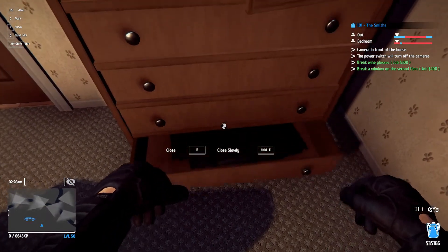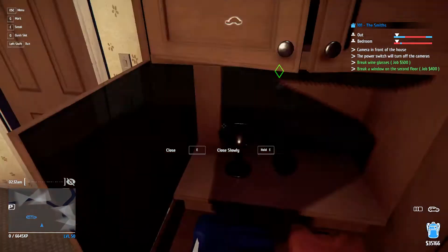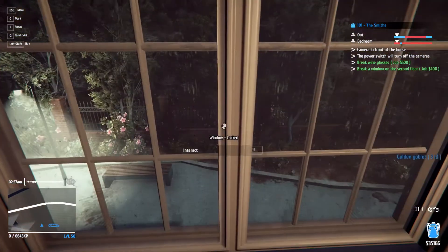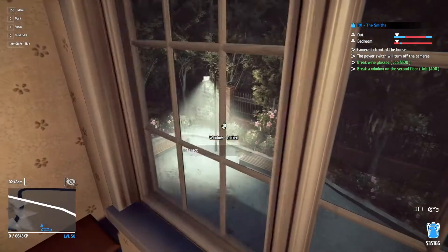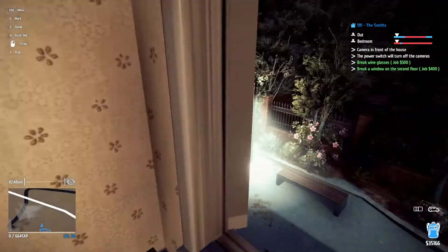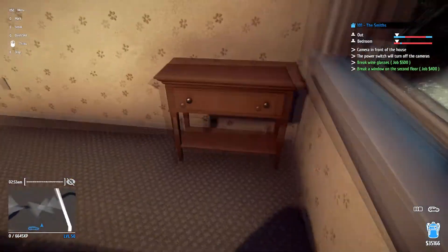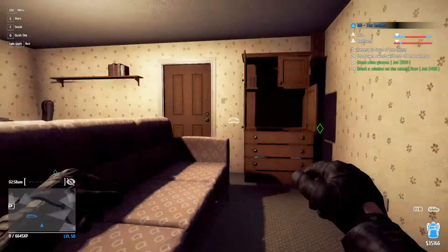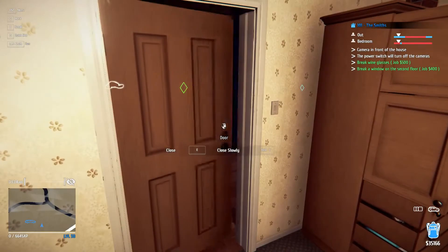I'm also checking everything now because I haven't been keeping track of what I've picked up. Backpack's full. I could potentially go — you know what, I will risk it. Crowbar in quick slot. It says where it's pointing — to the wine glasses. Wine glasses somewhere... are the wine glasses in a drawer?